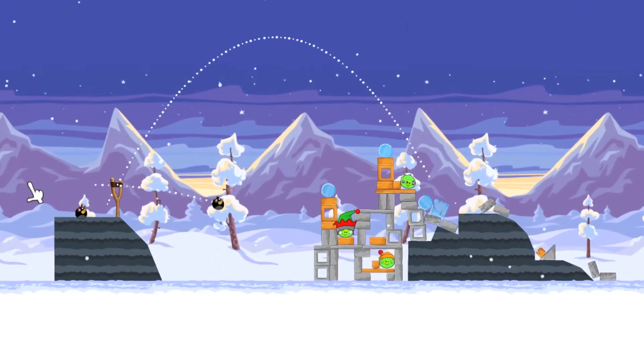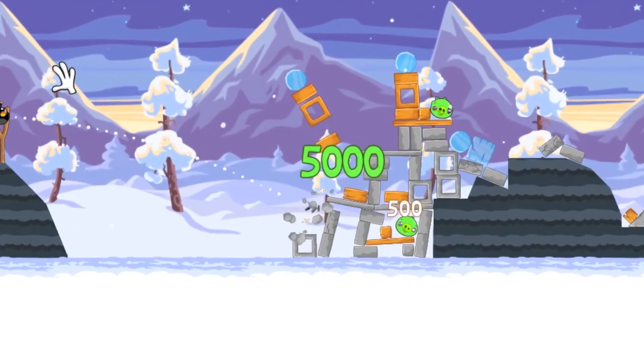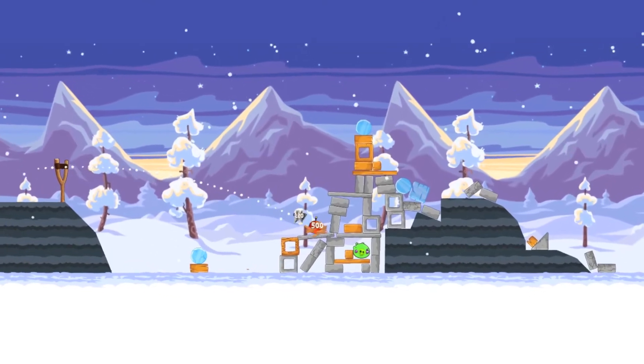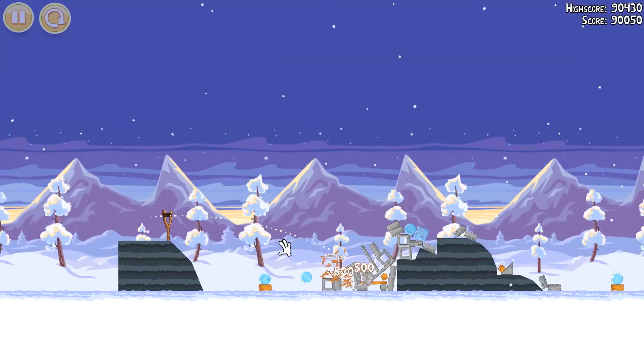Next, you need to get one of the bomb birds and kind of attack the center right there. And it should just leave one pig left. With that, just put it almost in the exact same place, and you've done it.